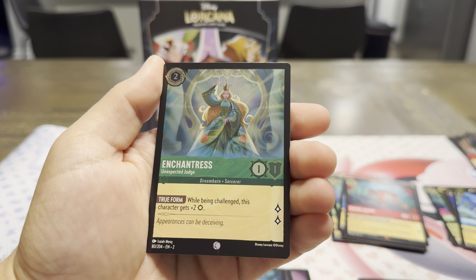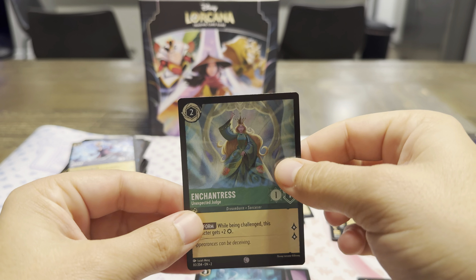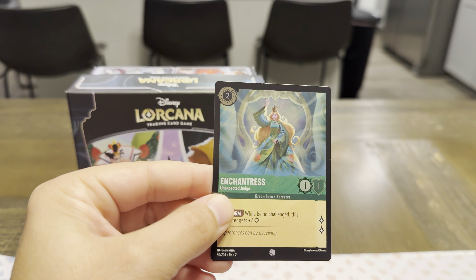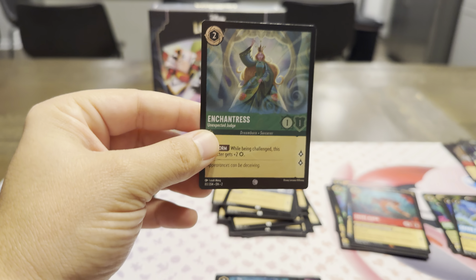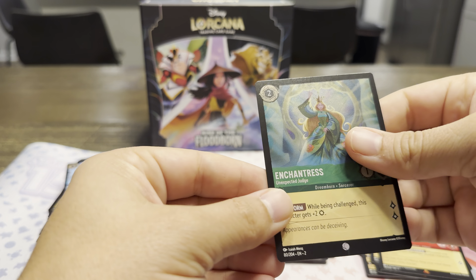With a holographic common — Enchantress. Now see, that's stunning. That's kind of what I'm talking about — the holo that just really pops. Let me see it a little bit better under the light. Absolutely. Let's put that back down. That's a good looking card. Beautiful.